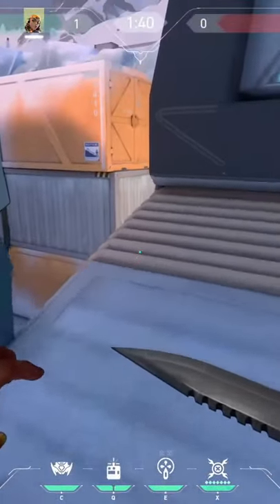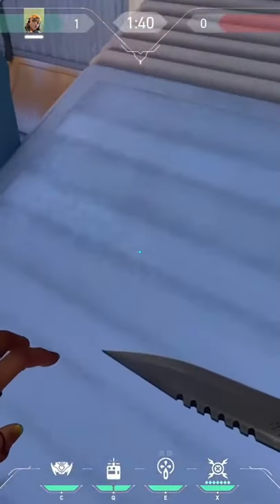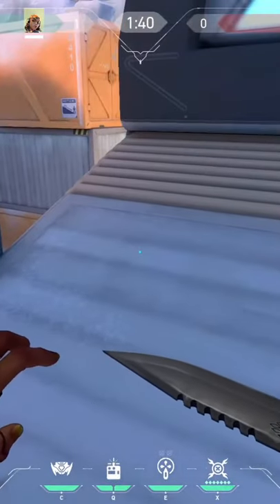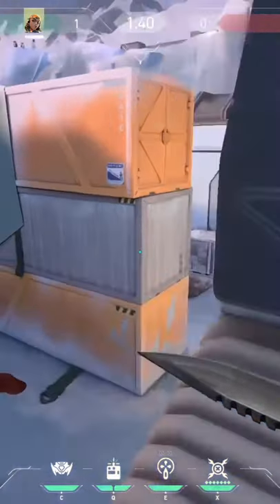Then to get to the kitchen, you're going to want to drop down. As you're dropping down, detonate it. Put your second satchel and detonate it about half a second after. And that should look something like this — and that puts you right in the kitchen.